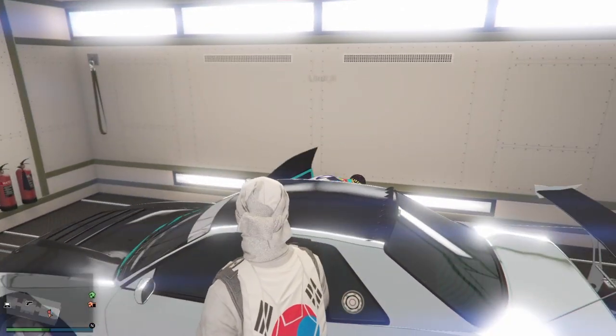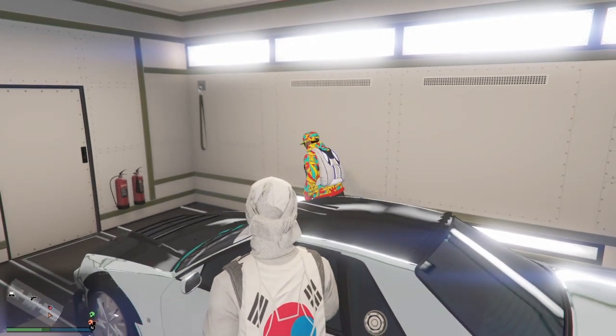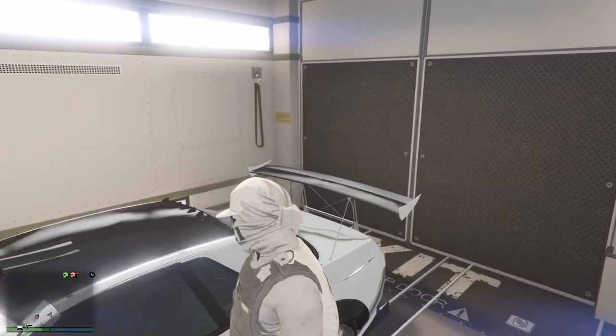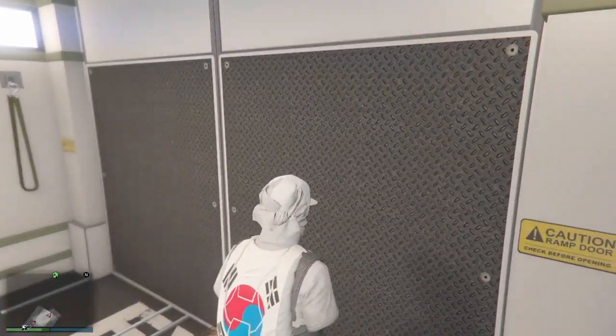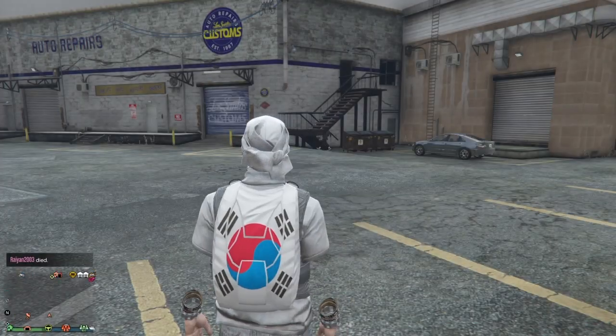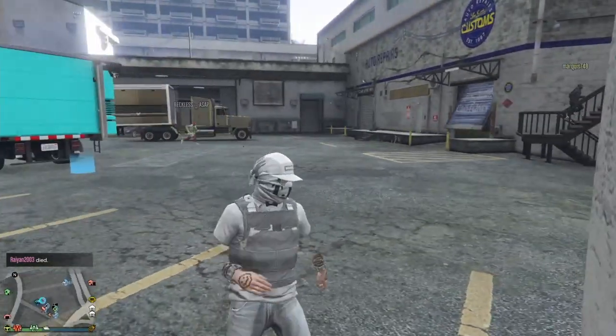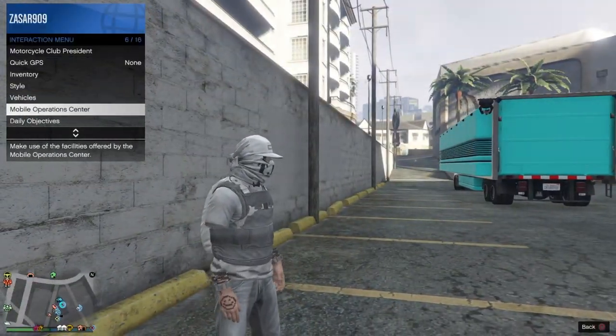If you're on a one-day sell limit, just store the cars in your garage. Once your friend is in the corner facing the car, go ahead and walk out. Once you're outside, go to your interaction menu, go to MOC options, and request your personal vehicle.